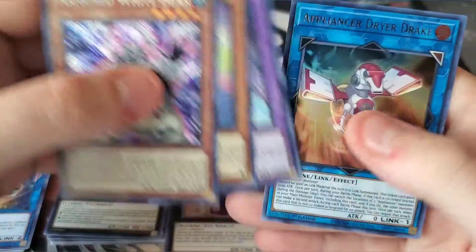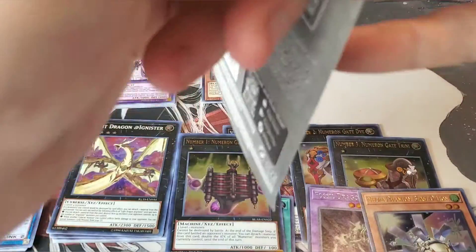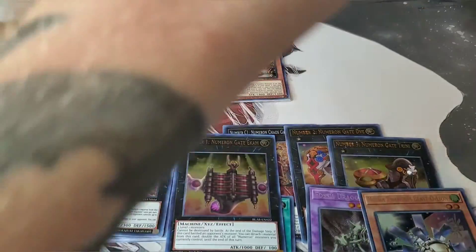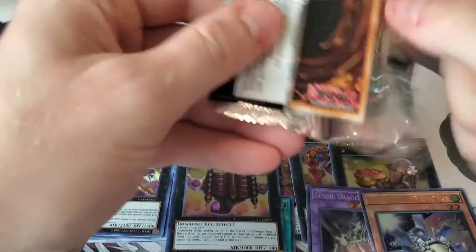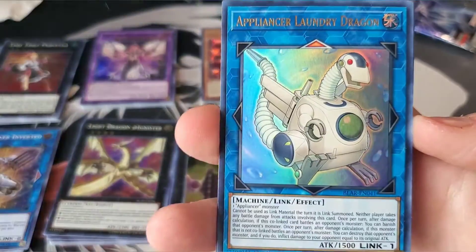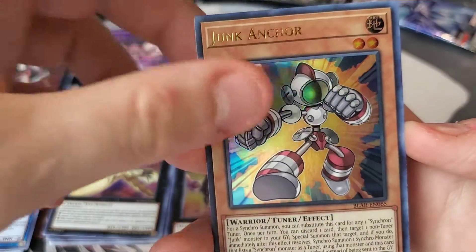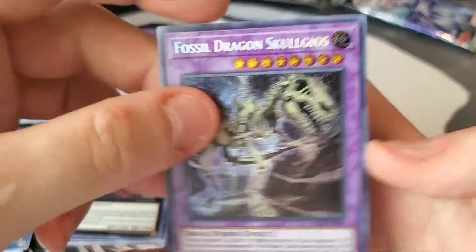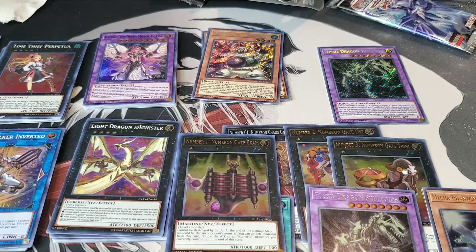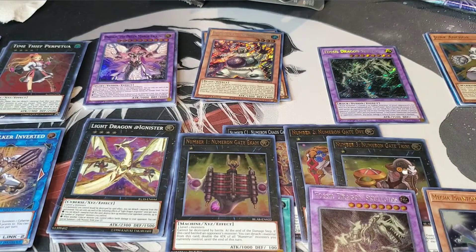Purgatrio and Dryer Drake — pretty awesome with the last pack of Battles of Legend. So we pulled a lot of the Numeron cards. I'm still looking for the field spell, which is probably going to be the most expensive. Last pack — Appliancer Reuse, Laundry Dragon, Appliancer Vacuum Fantu, Junk Anchor — pretty cool card — and a Scolose. We pulled two of those now. I'm definitely happy with the fossil cards. We got a lot of Appliancer stuff too — not a bad opening whatsoever.